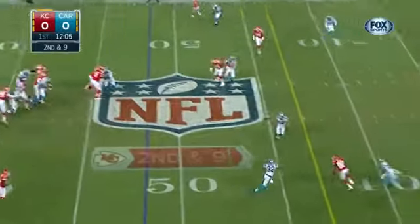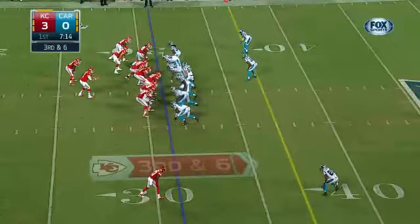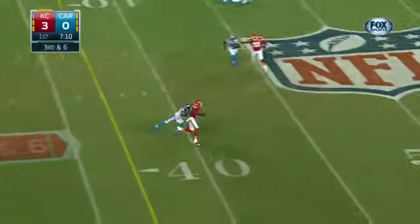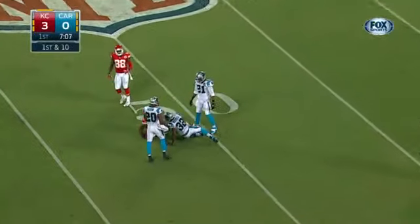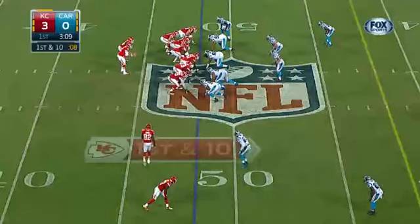Here's Dwayne Bowe — first action since getting suspended week one. Nice throw by Alex Smith, put a little touch on that pass, and Bowe hauls it in. Alex Smith back in the comfort zone with Dwayne Bowe again. Bowe needs the ball and he's going to get it. He's the number one receiver — he's got to make those plays. If it's working, why not keep going to him?